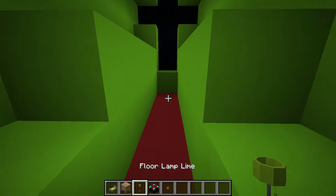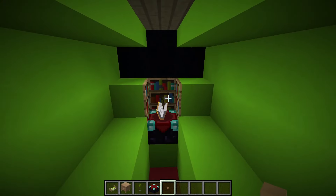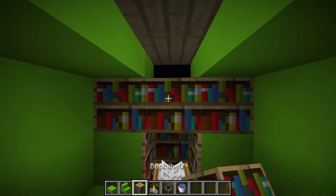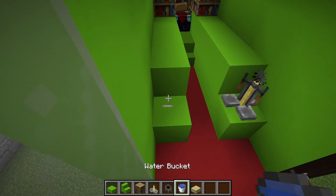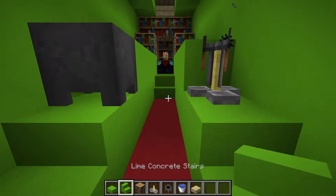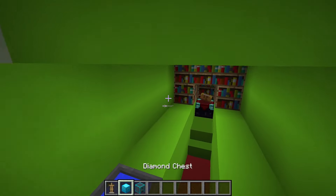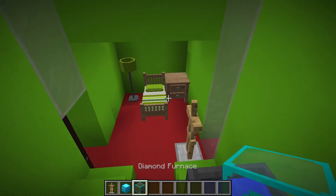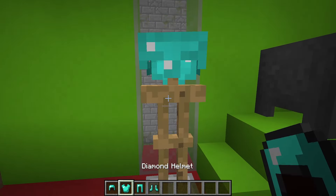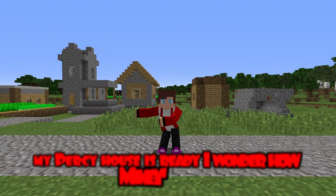It's time for furniture! I put a bed, a bedside table, and a lamp. An enchanted table and books. A brewing stand and a cauldron of water. An armor rack, chests and stoves, and I hang armor on the rack.